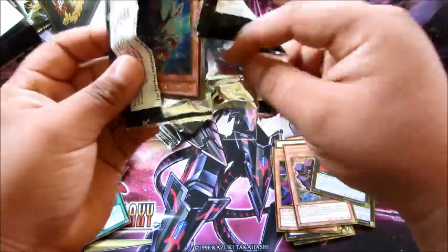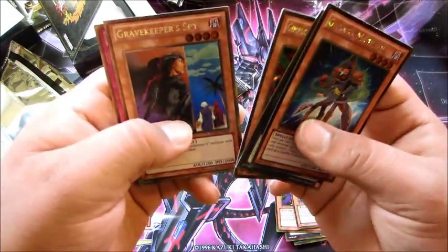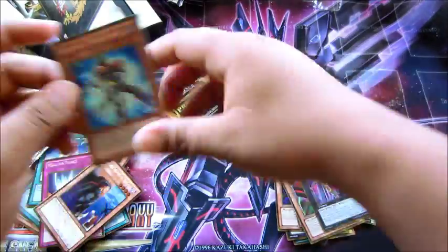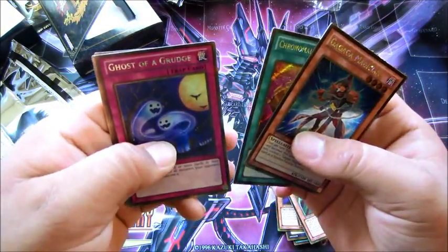Next pack: a Gagaga Magician, Number C15, Gimmick Puppet Jury Doll, a Spy, and a Mirror Force — pretty sweet. And the last pack: another Gagaga Magician, Crimson Blader, Babylon, a Ghost of Grudge.